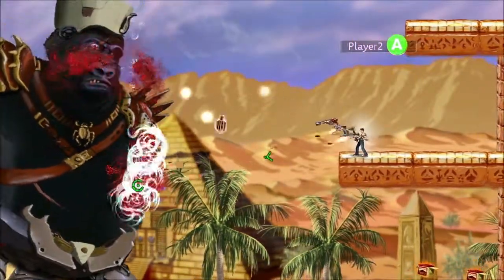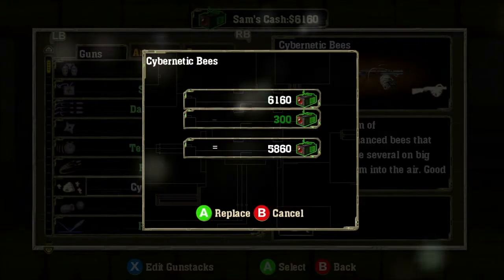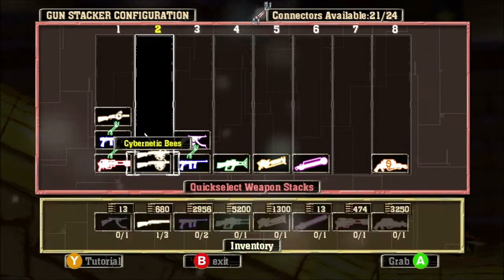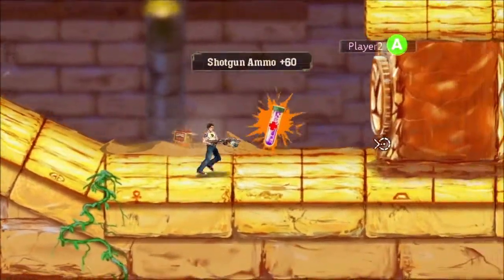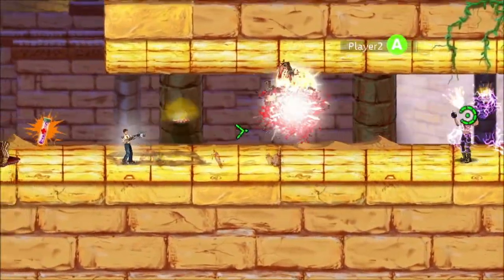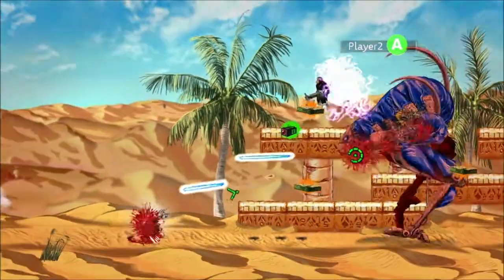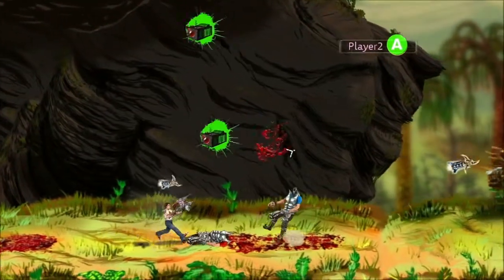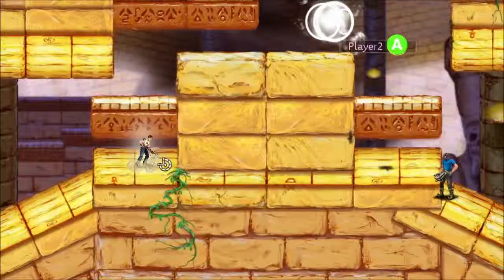Finally, there's the Cybernetic Bees upgrade. This attaches a hive of enhanced killer bees that fire out as the pellets from your shotgun. The bees are able to carry guys kicking and screaming into the air as they sting them — fire enough at big enemies and you can even carry them away as well. The bees also get around armor on the new armored enemies, and they can even go around obstacles, letting you shoot through walls.